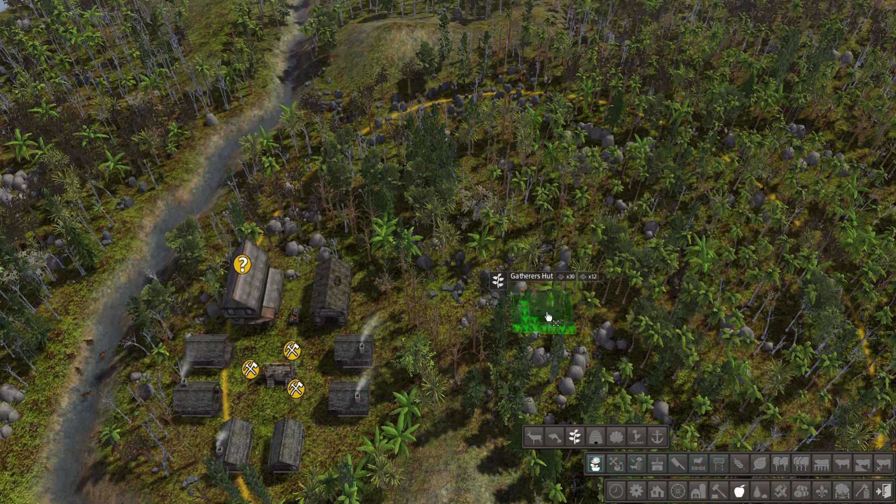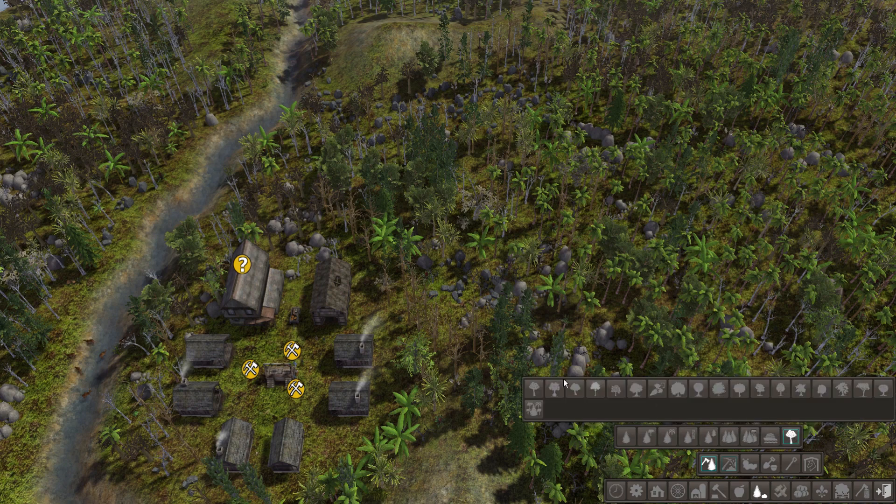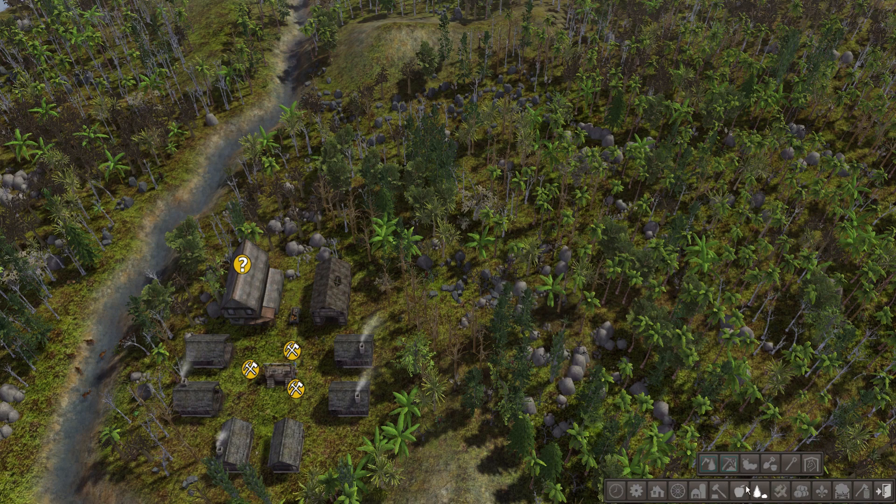Maybe a gatherer's hut - I don't want to get it too far from the town. We'll run a road through here and we're going to do the gatherer's hut right over there. Also keen on a hunter. Someone mentioned there's a bit of a trick with the forester - if we do an apple forester, it defines an area to selectively cut down trees and plant new seedlings exclusively as apple trees. I believe we can do that so we'll build those two pieces.